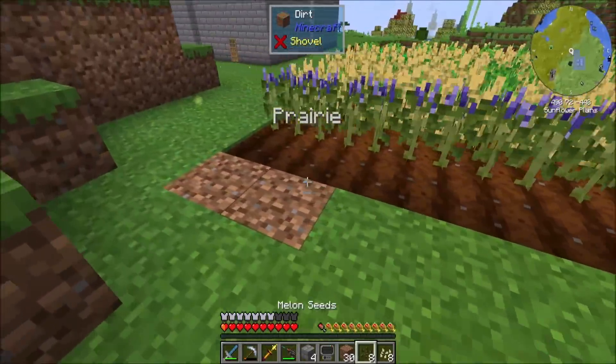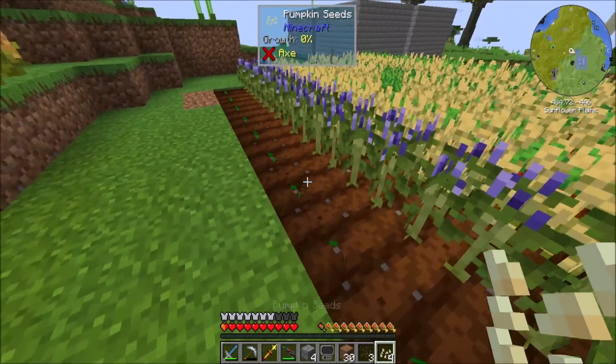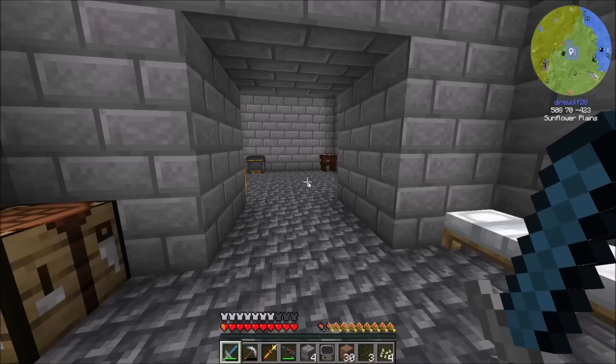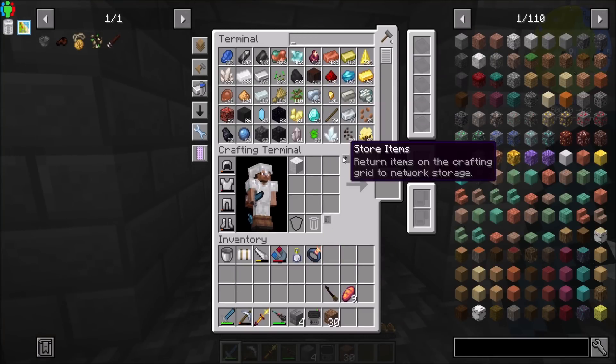All right, we'll get rid of this line. And this will be five melons and four pumpkins. How's that sound? So they'll start growing and they should kick off to the side, right? And that should be cool. Excellent. So we have all the seeds we need, which is awesome.